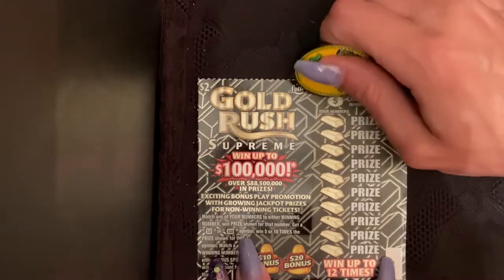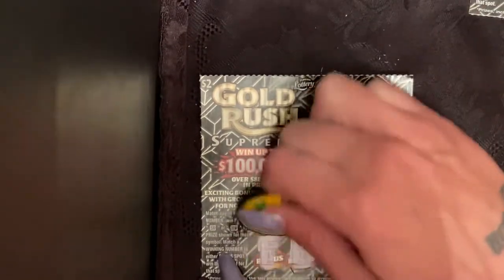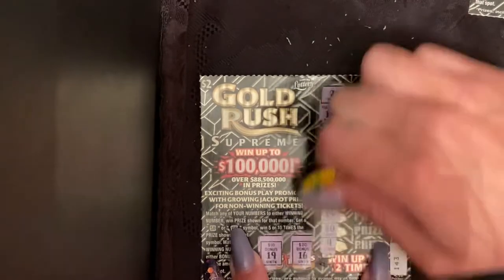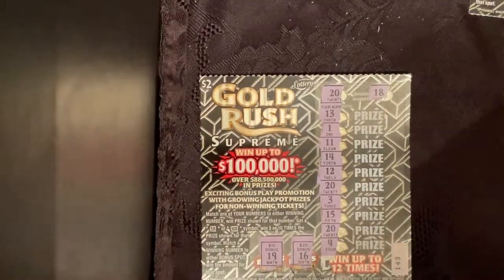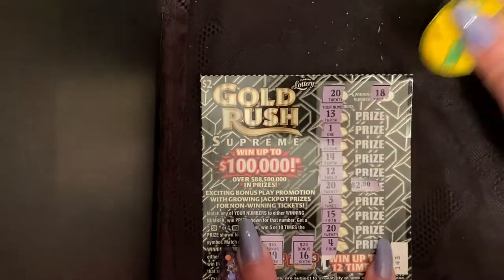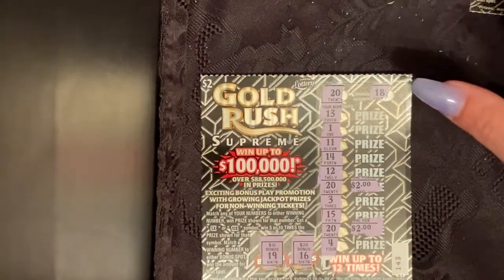Alright, ticket 143, we got a 20 and 18. See if we can get a bonus — 16, nope. Oh, 19, so close! All right, 20 and 18, come on multipliers. There goes two 20s — two 20s! Two dollars and two dollars — so eight dollars so far.